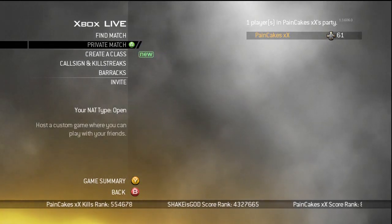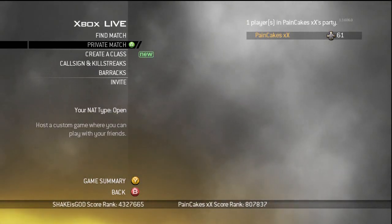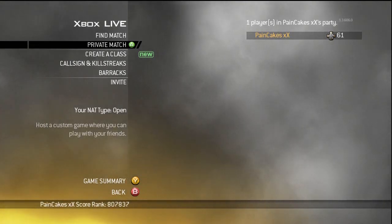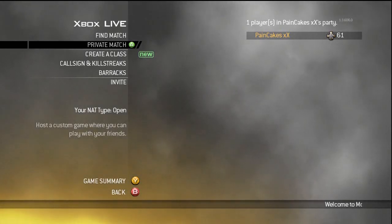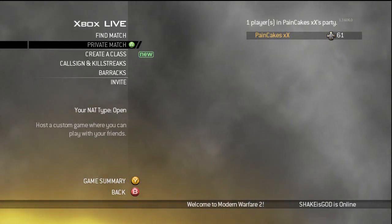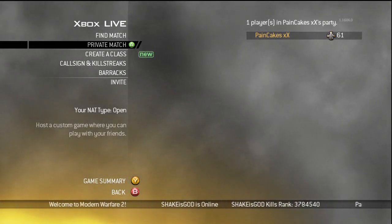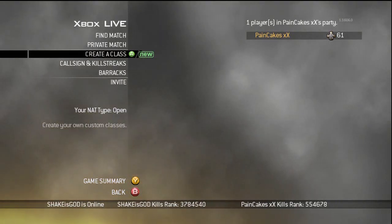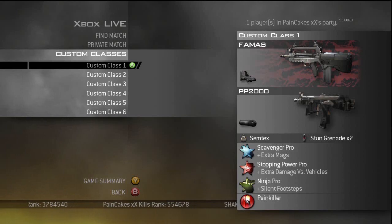What's up guys, Pancakes here with my first entry into my guide to improving your game. This is something that's been requested by a lot of people, so finally without further ado, here we are. The first part of this guide is going to cover my classes — here is my first class, the FAMAS with red dot sight.